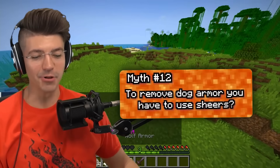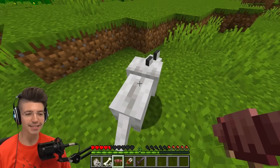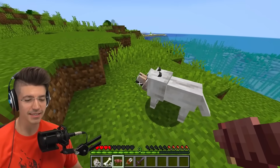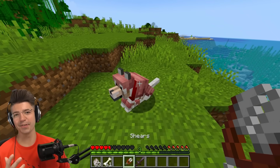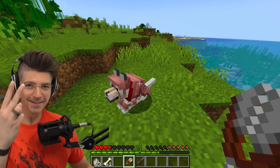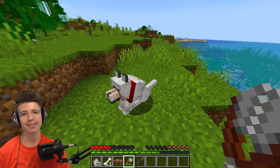To remove dog armor you have to use shears. I killed my dog earlier — if this works, that means I didn't have to kill my dog. Three, two, one... I'm a terrible human being. I'm sorry.